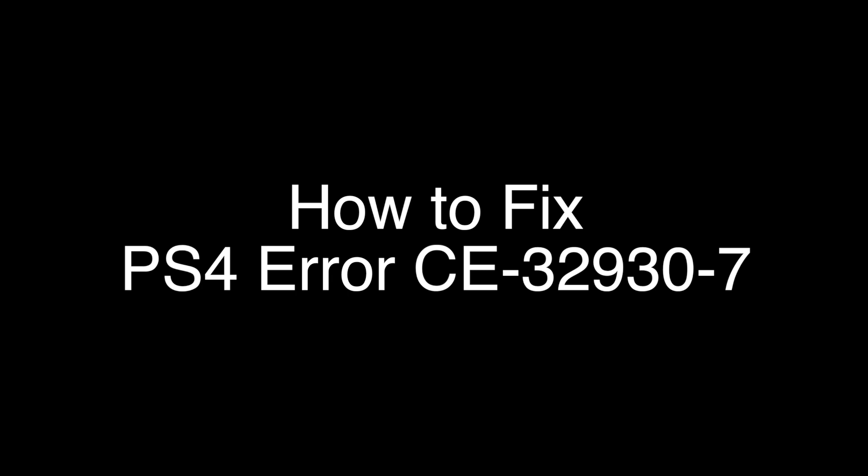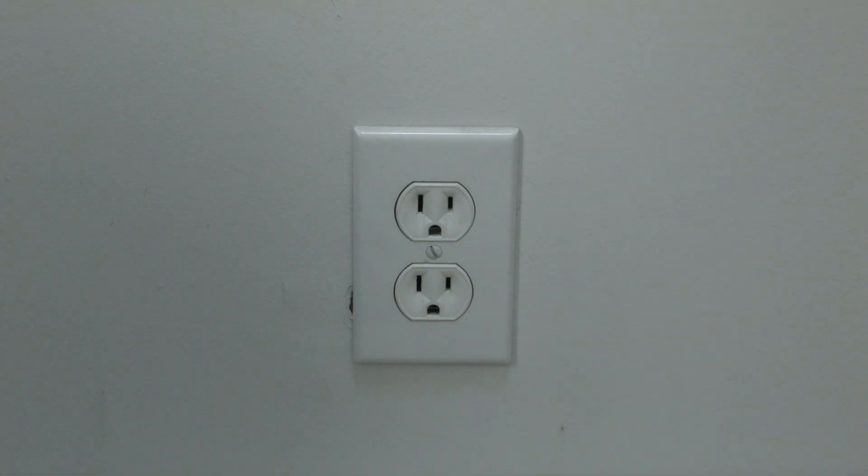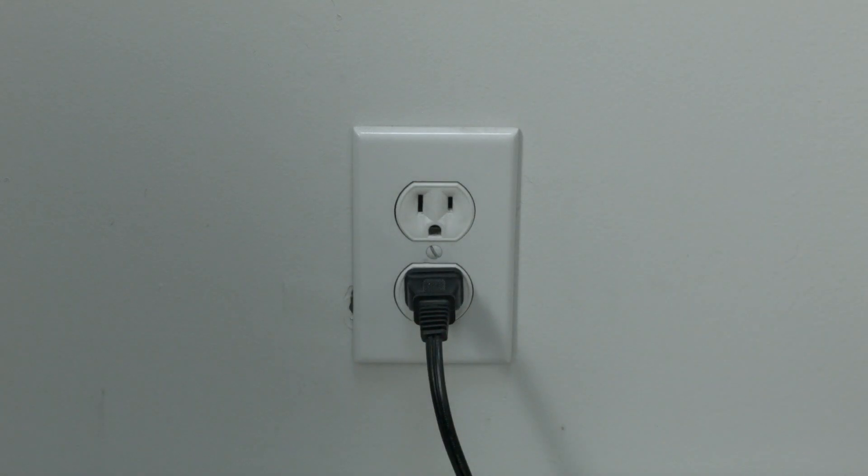The first thing to try is really the simplest, and in most cases this one will actually work, so you might not even need to go on. Simply unplug your PS4 from the wall, wait about 60 seconds — don't be impatient, wait the full 60 seconds — and then plug it back in. If your PlayStation is working again, great. If not, do the following.